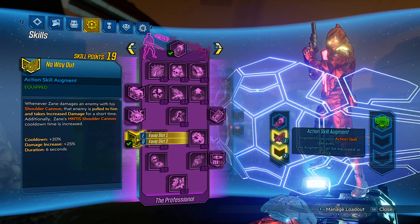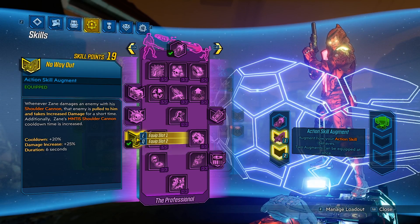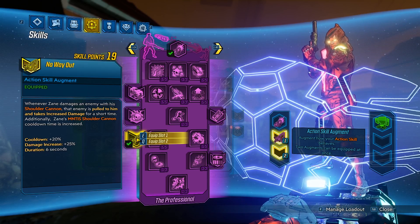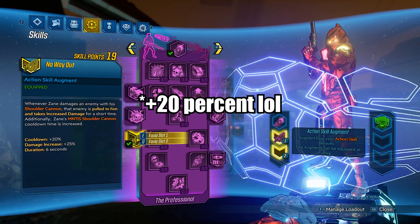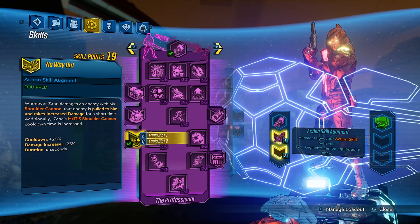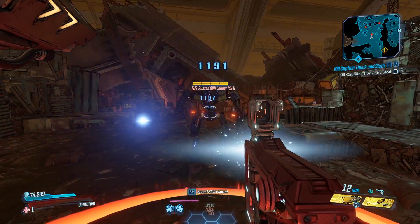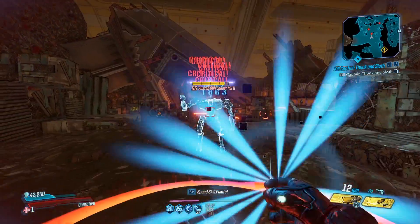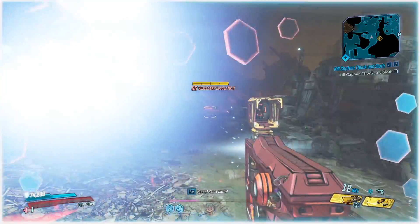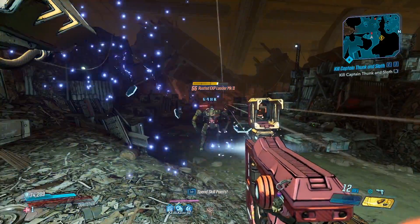Next up, No Way Out: whenever Zane damages an enemy with his shoulder cannon, that enemy is pulled to him and takes increased damage for a short time. Additionally, Zane's Mantis Shoulder Cannon cooldown time is increased — cooldown plus 20 seconds, damage increased 25%, and duration 6 seconds. That does mean you have a longer cooldown. We can see an enemy way over there — let's pull them in. And now they take increased damage for a short time. The range is limited, so enemies really far away will not be pulled all the way to you. Also, enemies can get stuck on things on the floor.